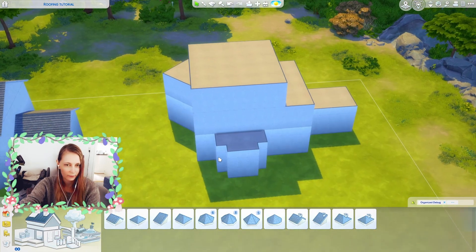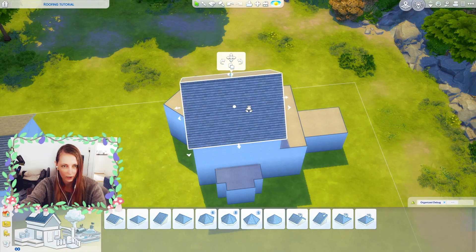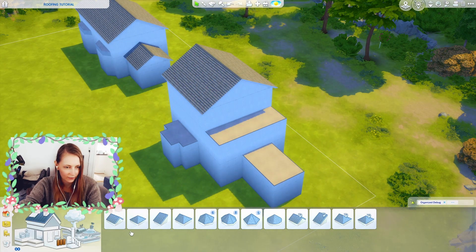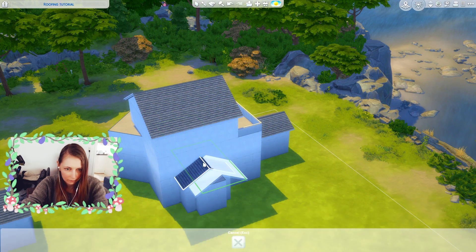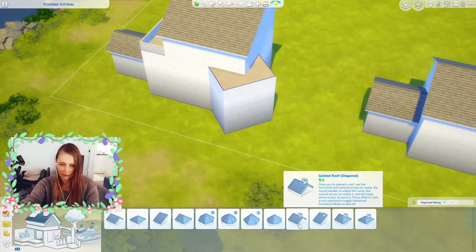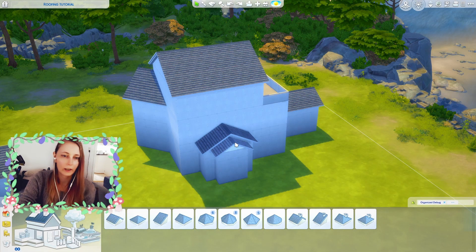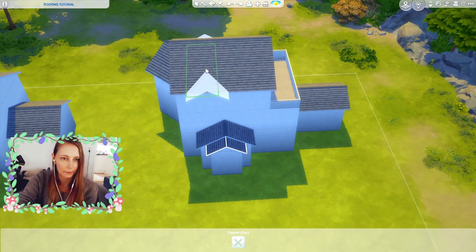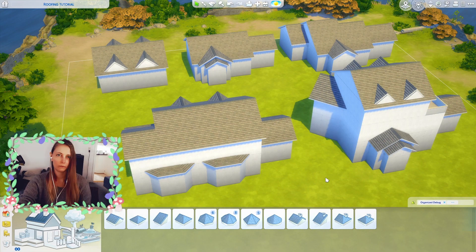And then we have this monstrosity. I would start by putting a gabled roof at the top on the biggest rectangle, then copy that for the next section — or again I could make this into a balcony if I wanted. We finish off the rest. For the diagonal piece at the back, no worries — there are diagonal roof pieces as well, so we just grab a diagonal gabled roof and slam it right on there. You could call it done, but the top is looking a little bit empty, so I could add dormers up there to make it a bit more interesting. And there we have it.